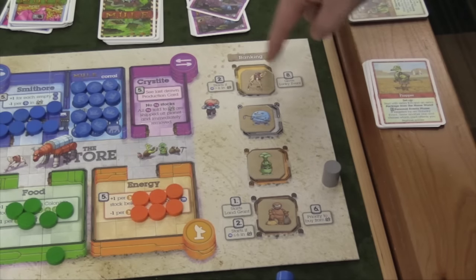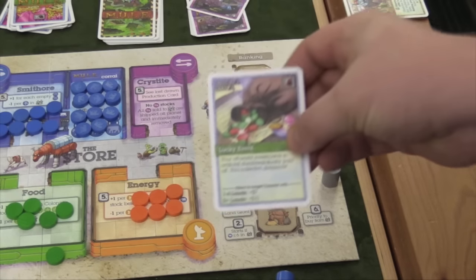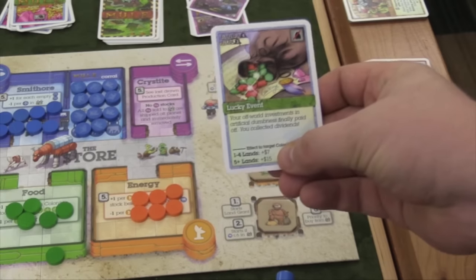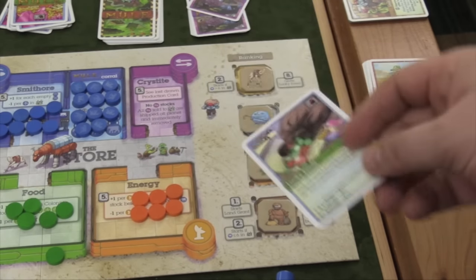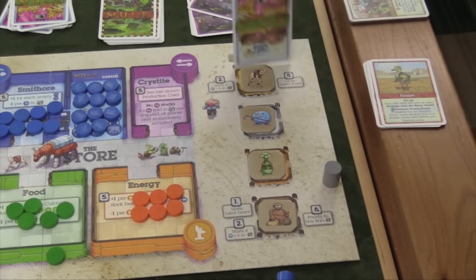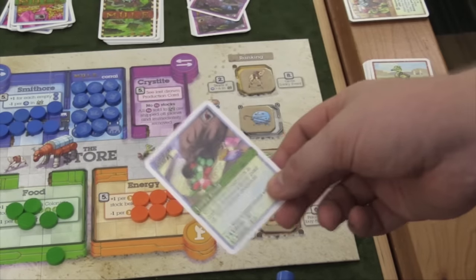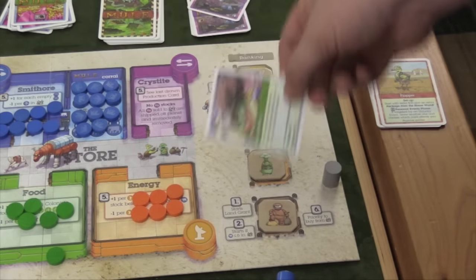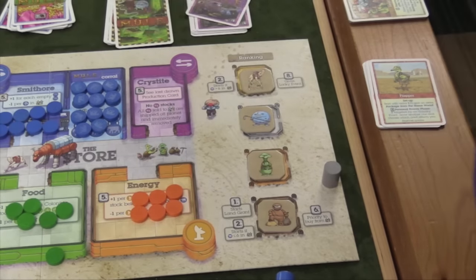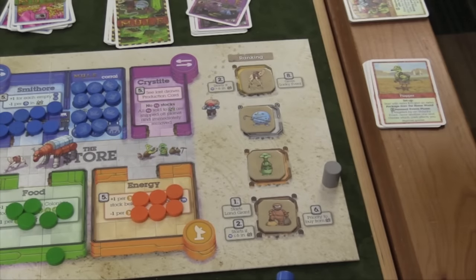Whoever has the highest ranking — meaning the lowest score — draws a lucky event card. Something good; for example, you give it to someone: if they have one to four lands they get $7, or if they have five or more they get $15. You pick the person you give it to — you can't keep it yourself. So the player with the most money gets this card and must give it to another player. That player then draws an unlucky event — something bad — and gives it to whoever they want. That bad effect happens to that person. Then you start another round and keep going. After eight rounds, you count up all your money and whoever has the most is the winner.